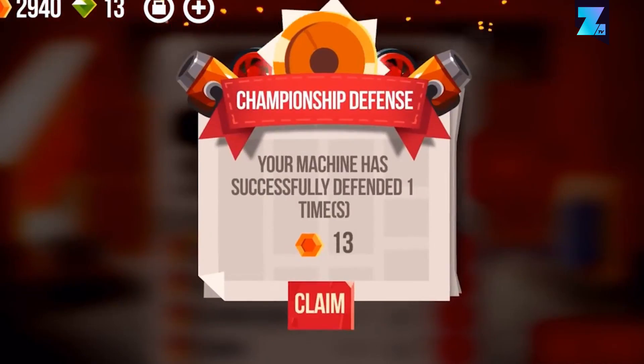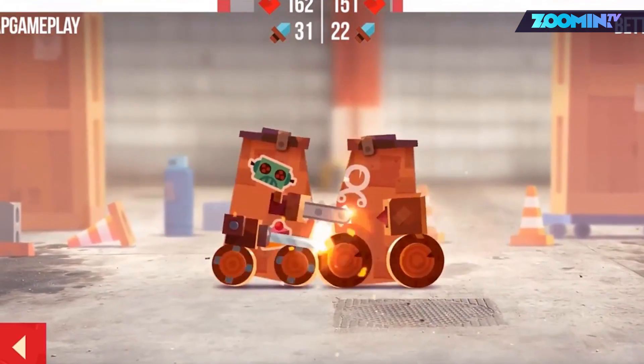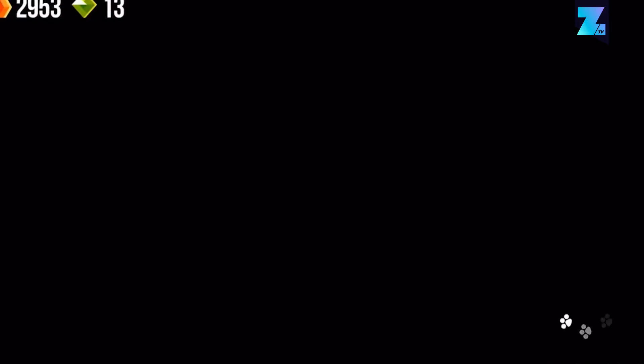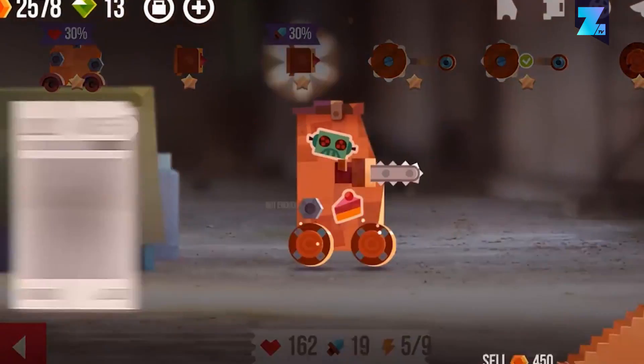Cats Crash Arena Turbo Stars is a battle-bot constructor game from the creators of Cut the Rope. You need to build a war machine with a cute little cat inside, and battle against other players in automatic PVP combat.